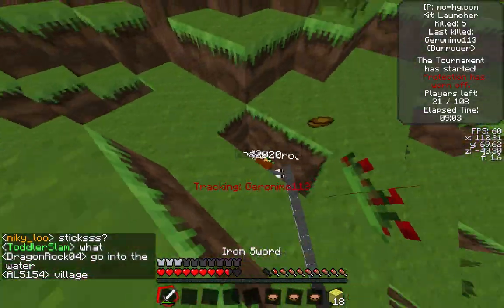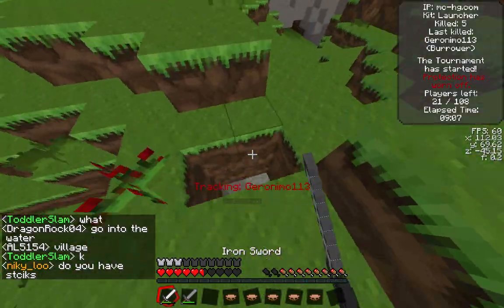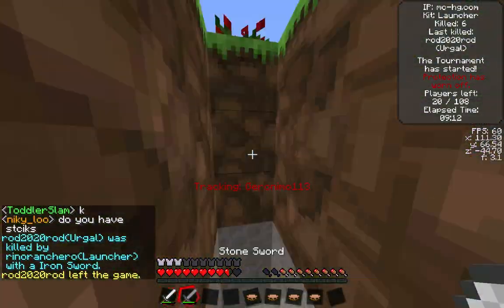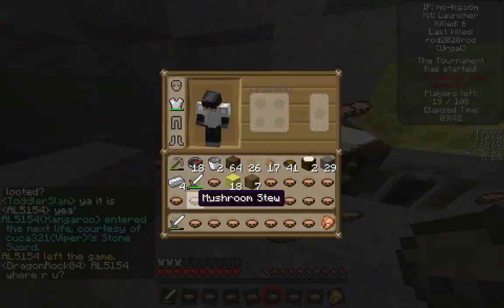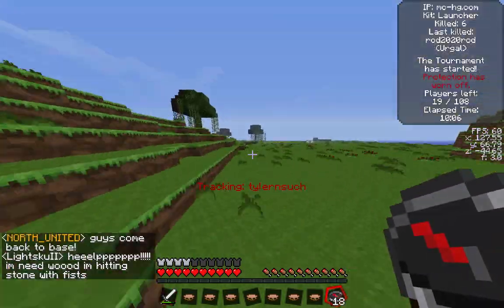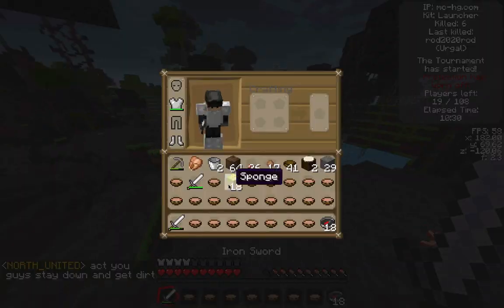He is able to crit me jumping up, and his hit with a stone sword does a lot to me, which is frightening. I have to refill because I don't want to die to this guy. One more shot finishes off Rod — he was an Urgal, so luckily he didn't have the strength, because he would have been able to kill me easily with that. I go ahead and make iron boots and move on through the swamp, trying to track more people.